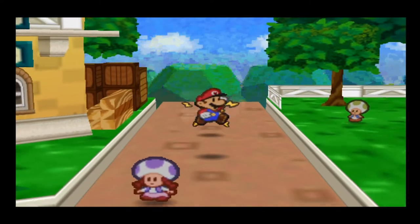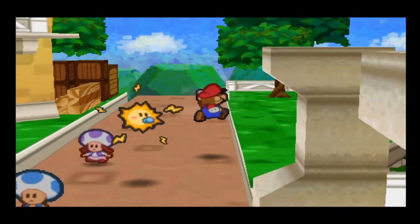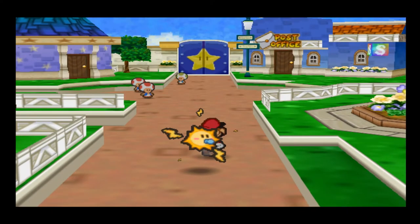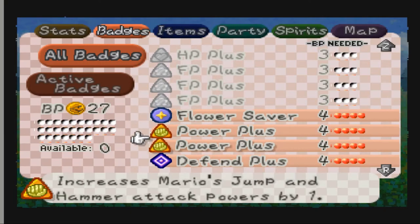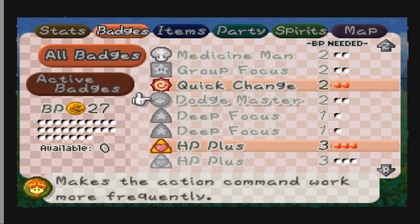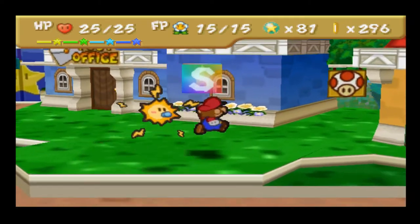We also need to do the Boo Man's Challenge for World 4. For this one we do need to set our badges. I definitely want Quake Hammer. Actually, if I wait until I get a badge from the next world it'll make it a whole lot easier. I don't really want to take off any of these badges to be honest. I'll just save and we'll attempt the boot challenge.